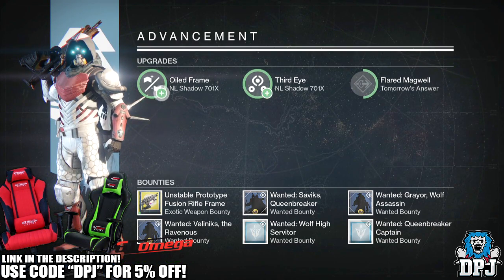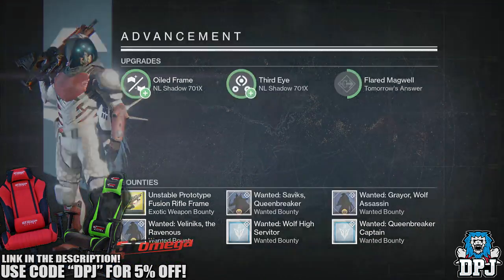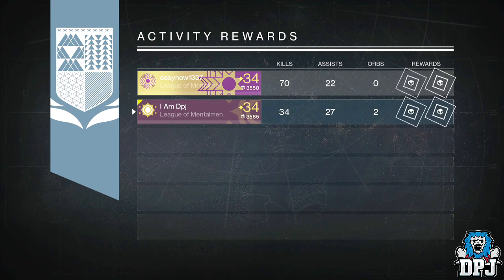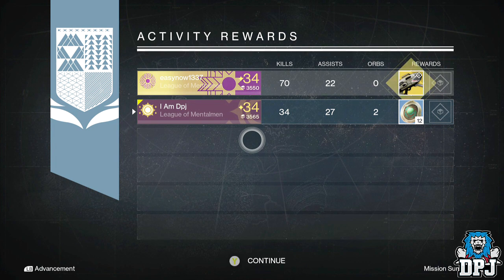Getting straight into my Nightfall loot, starting with my Hunter: I got 12 strange coins. I'm sort of disappointed — it could have been a lot better, but it could have been a lot worse. On 133.7, someone got the Dragon's Breath exotic rocket launcher. I'll take the strange coins all day over that rocket launcher, I really would.